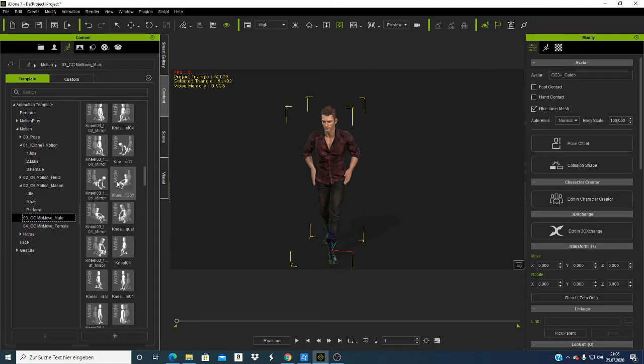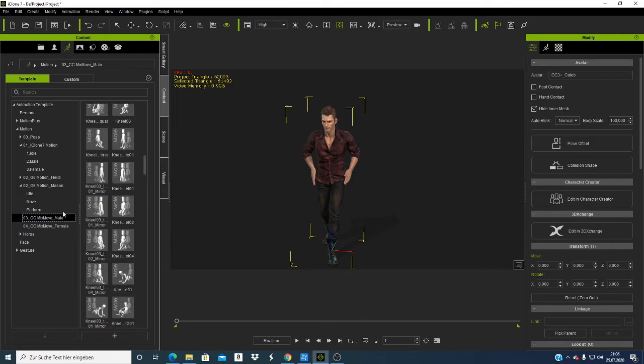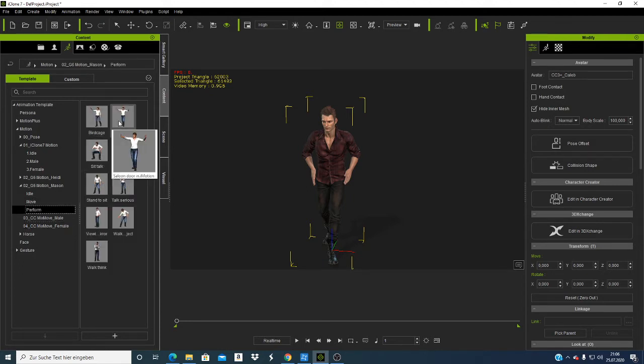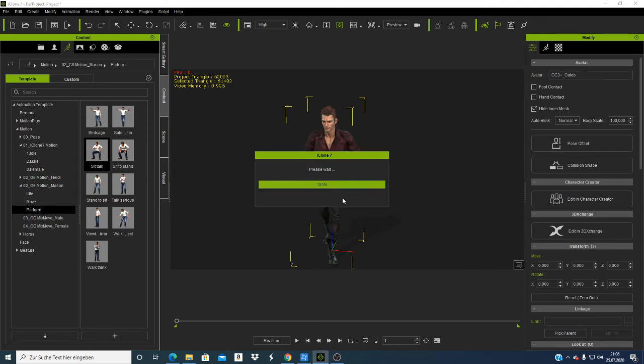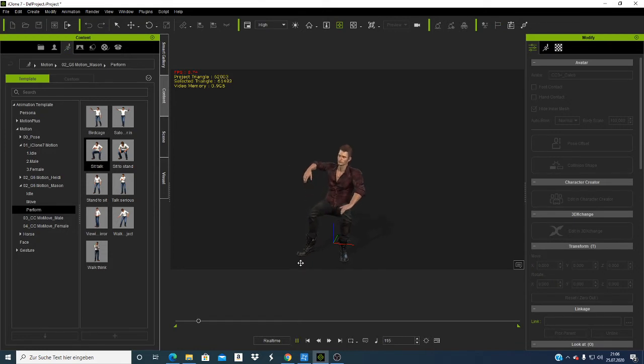I want to take a simple motion — something where someone is talking. Let me take perform. Talk, serious work, thinking, start — let's take 'sick talk' and see how she's going to do. If I play it — if you look at this character, it's now more realistic and the image looks more like a normal human being.